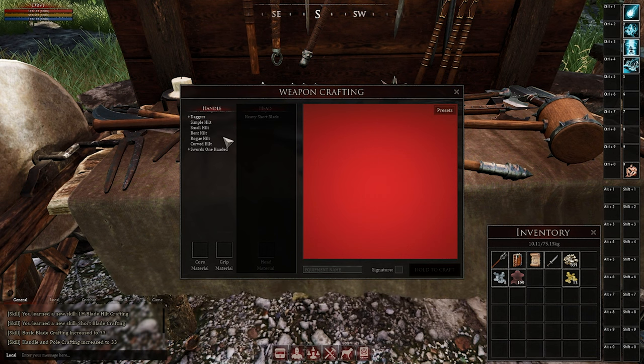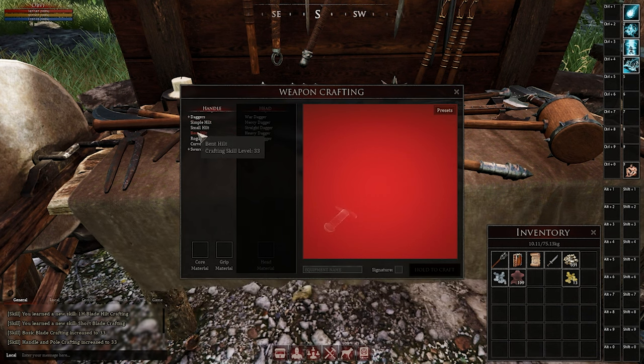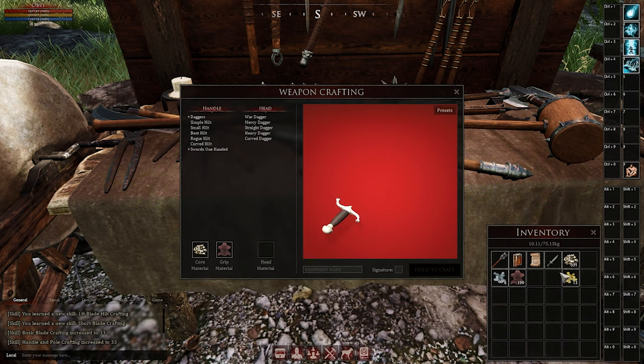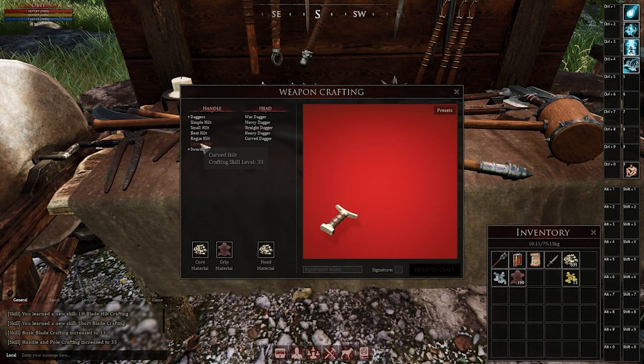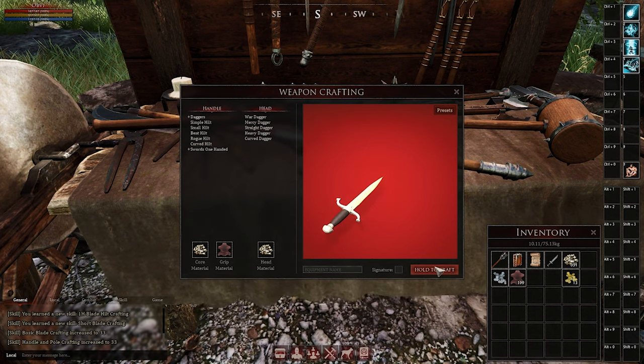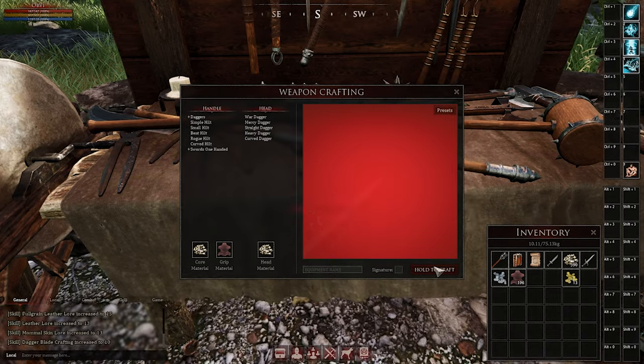Sticking with dagger crafting for a moment — when you open up the crafting table, you're going to get an option to select your core material, your grip material, and the head material. Your skill level with each material, along with your crafting level, will affect the quality of the item crafted.